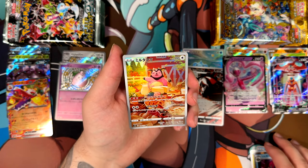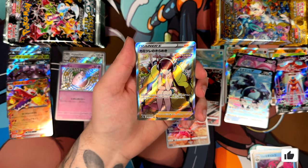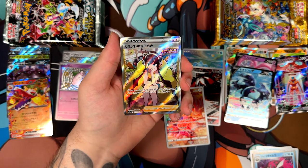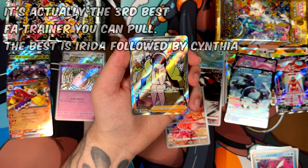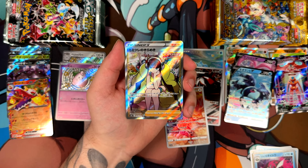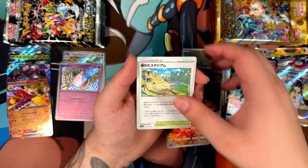Let's see — if we do pull a full art trainer, I think this will just catapult it ahead. Here's our last art rare — a Miltank, one of my personal favorites from V-Star Universe. Here is the Illumineon V. And oh my god! Holy moly! Laysaw Sparkle! It was a box with two super rares, and not only that, I'm pretty sure this is one of the best full art trainers you can pull from V-Star Universe. Well, that just catapulted V-Star Universe ahead by a huge amount.